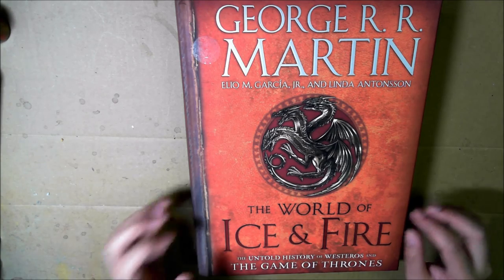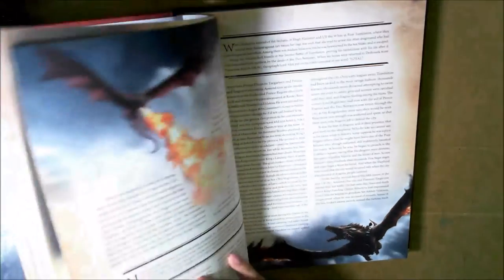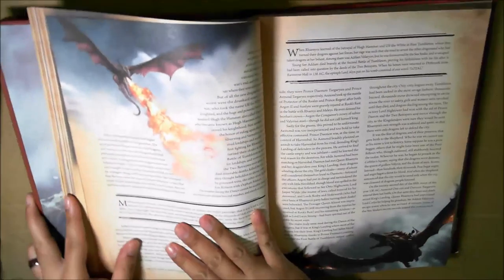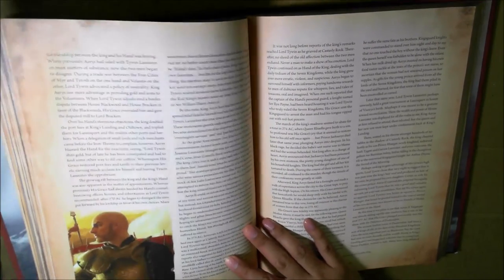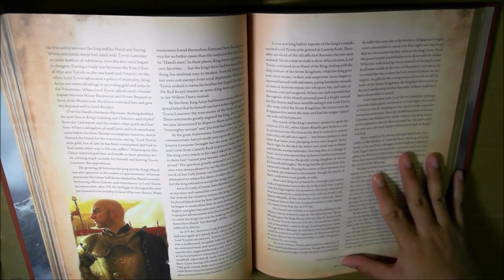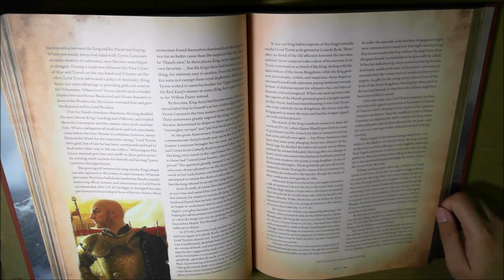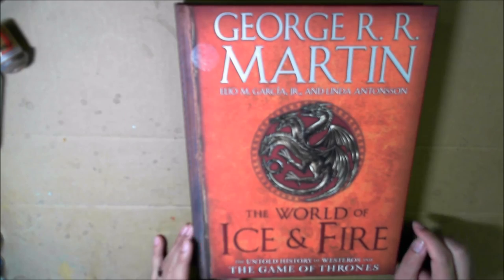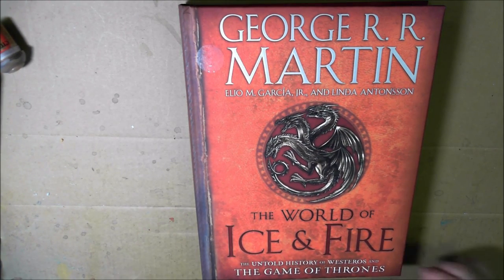The World of Ice and Fire - that's what this book is called. If you can get it for a discount, definitely get it. If you really, really want it, pay full price for it. I don't know if it's worth full price because it doesn't tell you anything really about the current characters - it's really just about everything that happens before the events in the books and the show. It kind of gives you a good backdrop, so it might be of use to you. But it's really for Game of Thrones hipsters who want to know the actual canon history and characters. Thanks for watching everybody, hope you enjoyed this look at the World of Ice and Fire, George R.R. Martin's Game of Thrones universe. We'll see you in the next video.